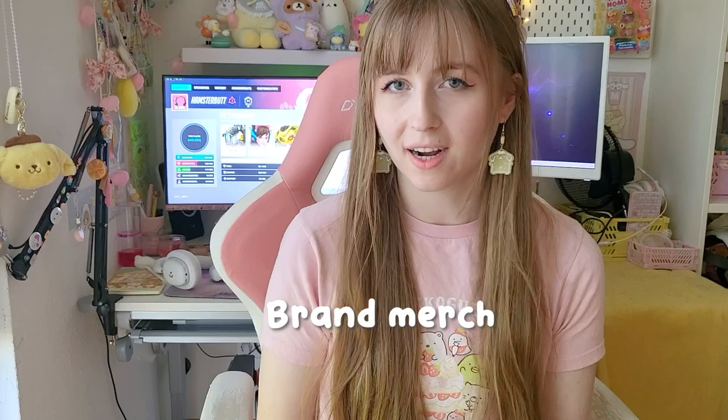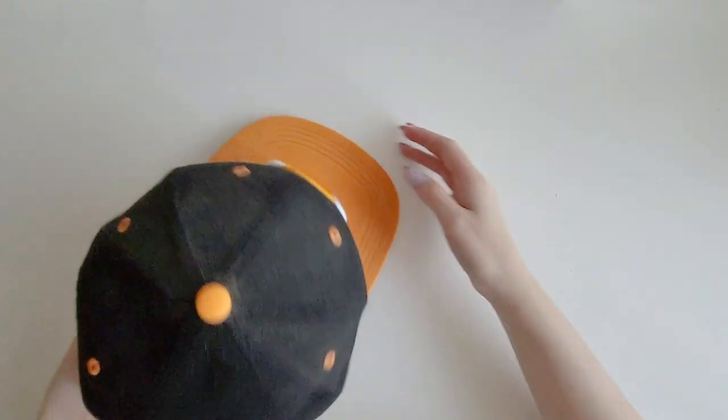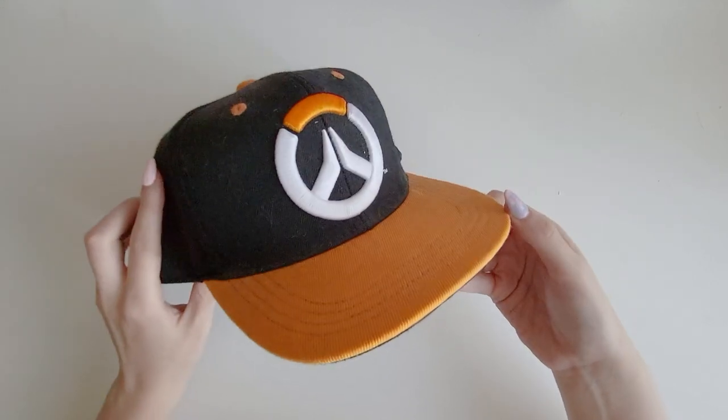Starting off with the generic items, the first thing we have is a little cap. This is actually my boyfriend's, but we live together so we have it on display. It's just a generic baseball cap, he doesn't wear it, so we just have it out in our living room. We have a lot of weird decorations in our house - lots of plushies and game stuff that we like.